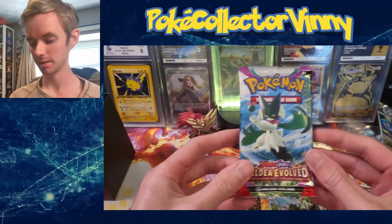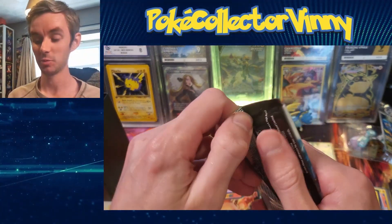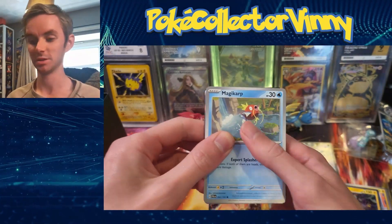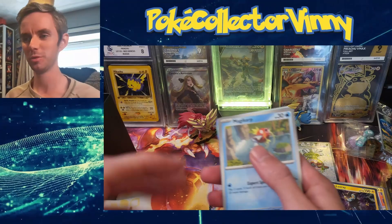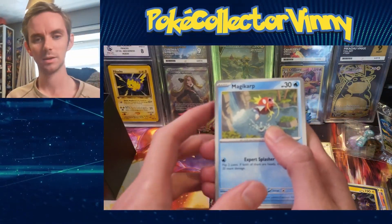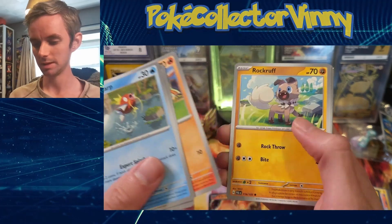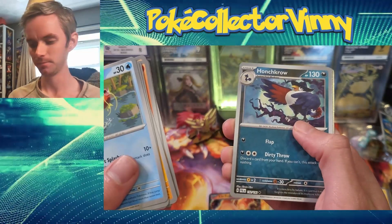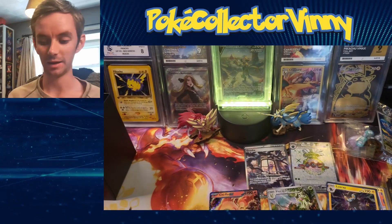Down to the last pack and it's a Meowscarada pack. Sprigatito was my starter from Scarlet so I wouldn't mind getting the Meowscarada SAR — it would go with the set and I've already got the Florigatito. The pull rate on the Florigatito seems pretty high. We've got Slowpoke, Litleo, Croconaw, Calipur, Fletchinder, Punchcrow, Mabosstiff, and Quaquaval to end that off.